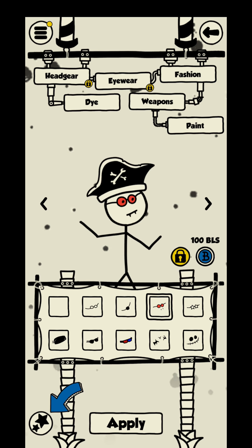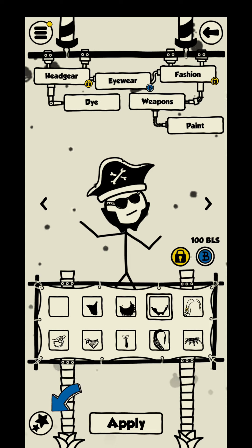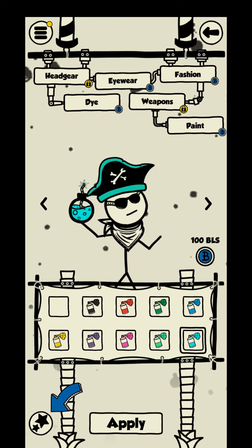This is the style shop. Here you can view and buy headgear, eyewear, fashion, dye, weapons, and paint products — so you can get the perfect look that suits you.